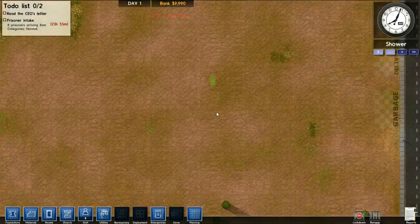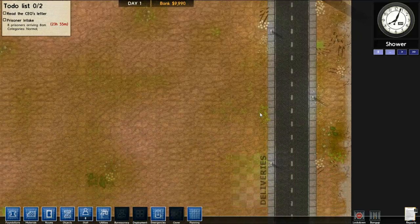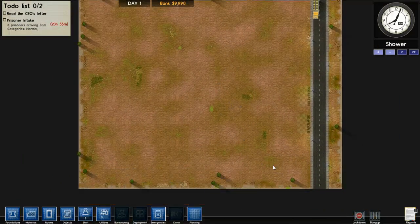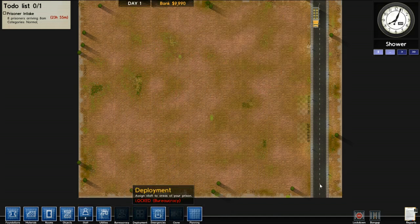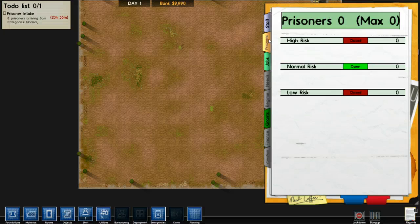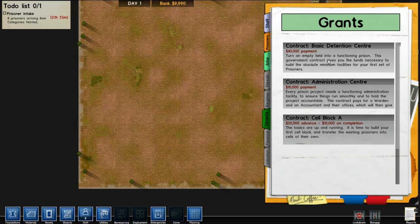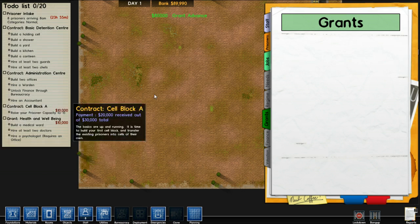Here's my nice little plot of land. Here's my bus full of workers coming in, some deliveries and garbage. Here's my to-do list: read the CO's letter, warden, jail cells, kitchen, canteen, water connection. A few times I didn't know about grants and it was very hard to start, but taking them all gets you cash and is pretty good.